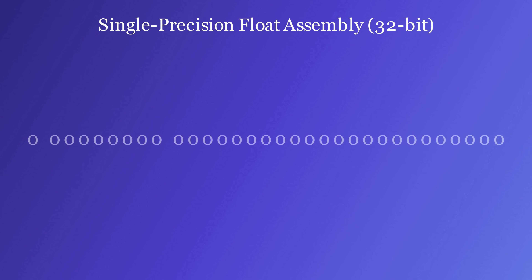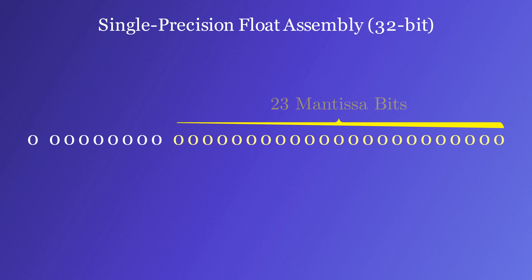To properly understand this issue, let's first start with an explanation of how floating point numbers work. Floating point numbers have one sign bit, which indicates whether the number is positive or negative, 8 bits for the exponent, which controls how large the number gets, and 23 bits for the mantissa, which controls how precise the number is.